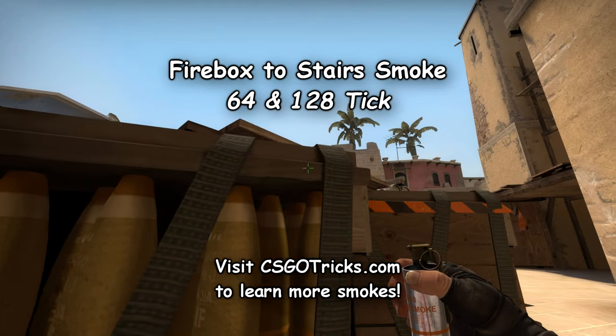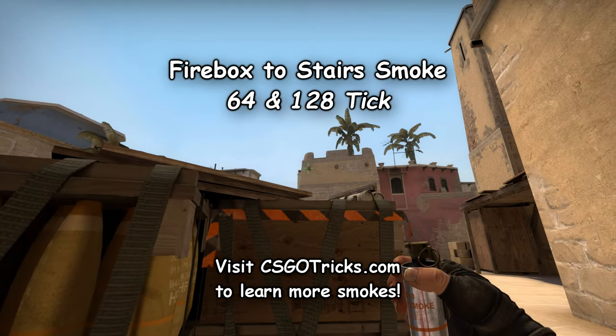If you are on Firebox, crouch for cover, then make sure to throw the smoke at the corner of the first wooden plank from the left.